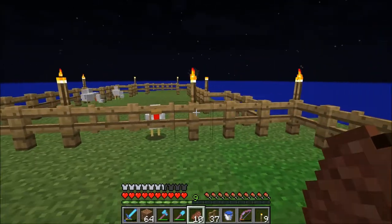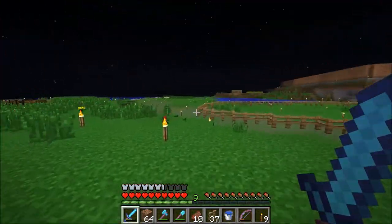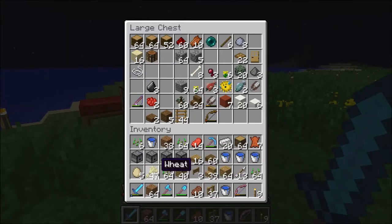I just blocked that off with a little bit of fence and fancified it a bit with some fence gates for easy access. Just remember there is one other thing I want to do before I call it the end of this episode — let's put in some very basic wheat farms. I'll show you guys a quick design and then come back with the finished product.